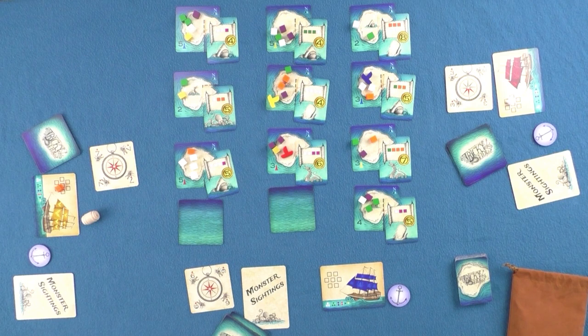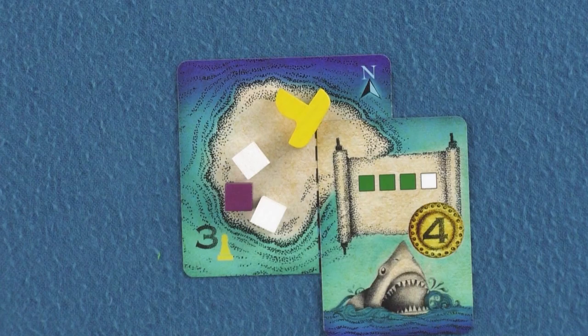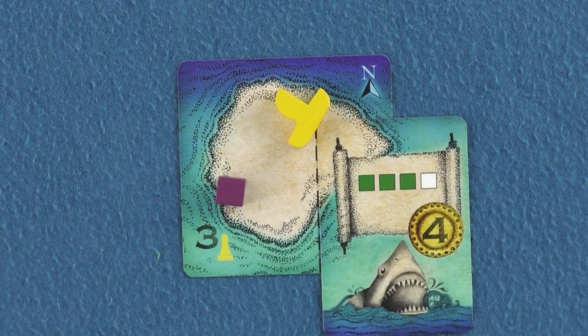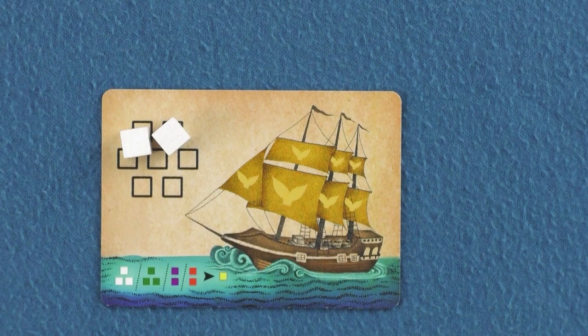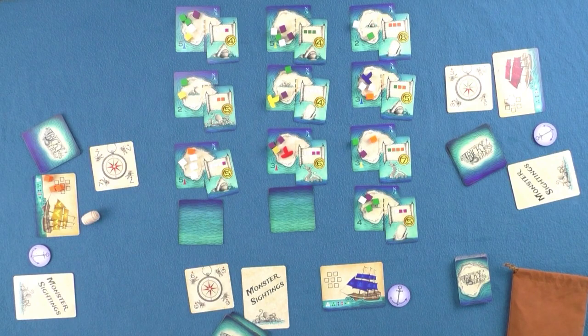Once you have sailed to an island, you may perform the third step, which is to pick up or deliver goods. If you choose to pick up goods, you take all of the goods of one type from the island you currently occupy and place them in your ship's cargo hold. Your ship has a limited cargo hold of seven goods. If you collect more than seven goods, you must discard the goods of your choice to the island you currently occupy until you reach the seven good limit.